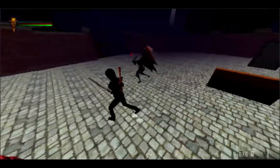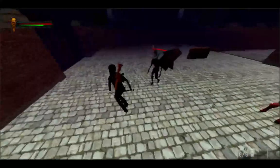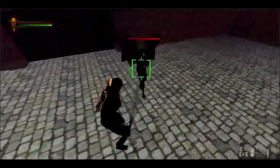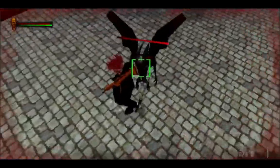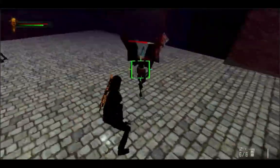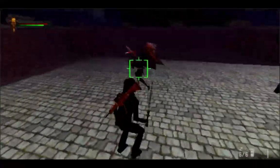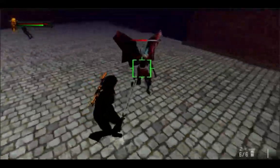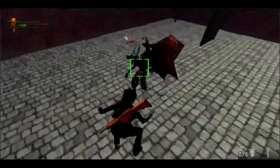Here we have our enemy, our first creature. He will run up to you, kind of block, dodge, weave, punch you — depending on what he has in his inventory for melee. I have a neat little lock-on, which is only for the melee. As you can see when we attack him, his health bar goes down.